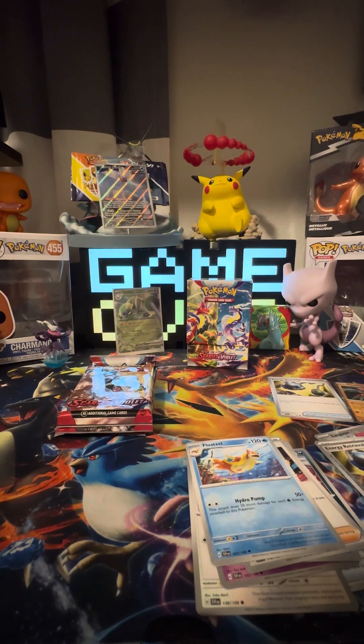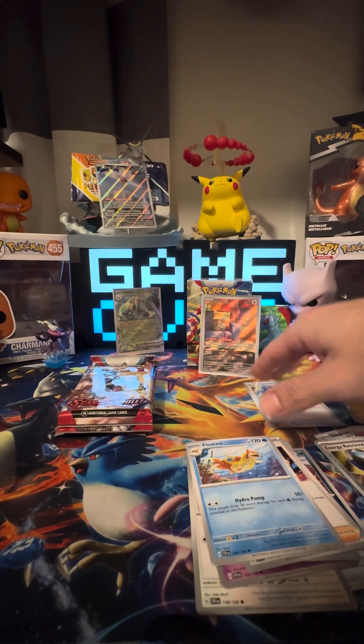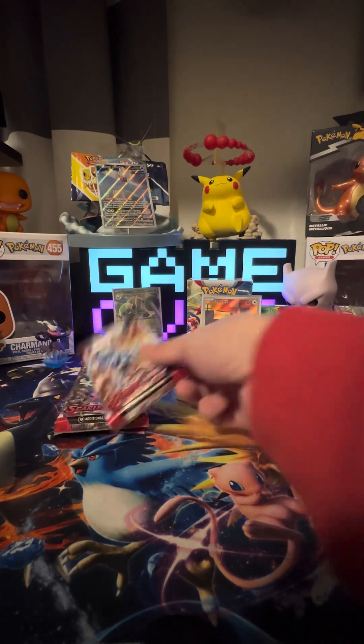Let's use these sleeves up before we get into the next pick. We did get an illustration rare. We'll put that one right there, move some of this stuff out the way, put our holos there, and then get into the Gyarados pack.